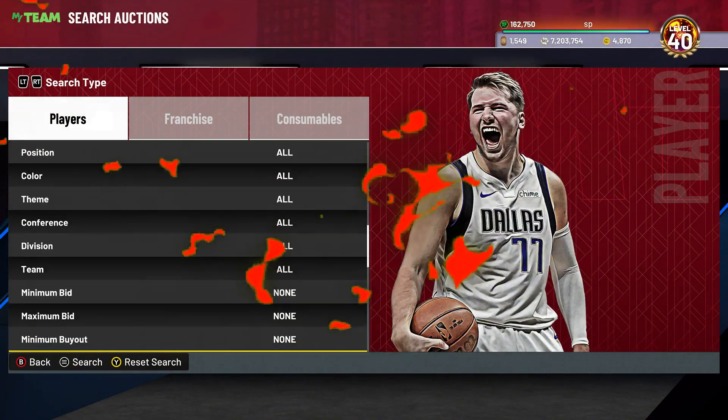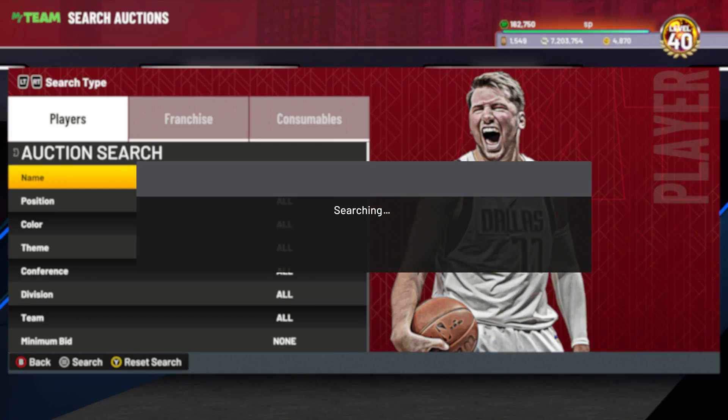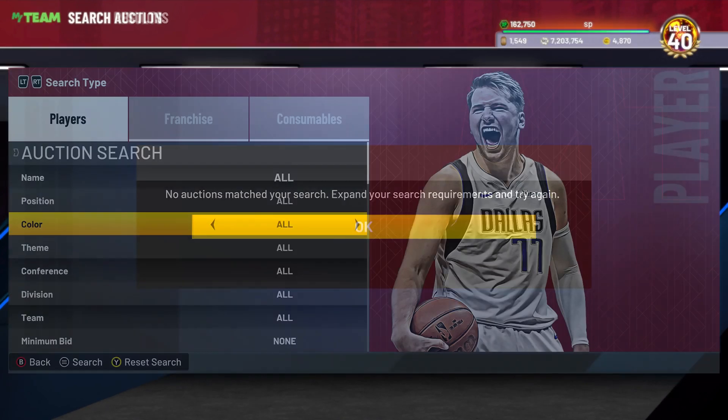The first filter is going to be the 500 filter. It's pretty basic — just 500 all. Just keep refreshing. You guys can even get some crazy pink diamonds, gold pulls, diamonds on here. Literally anything can pop up for 500 MT, and it's pretty good if you're just starting off your team because you never know what can pop up.